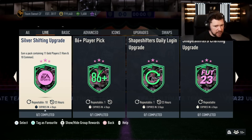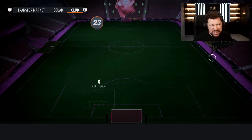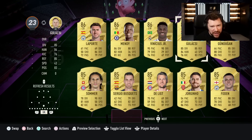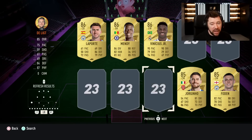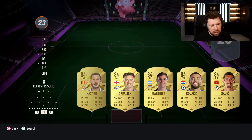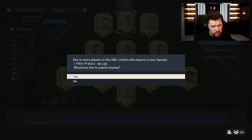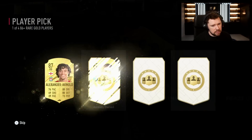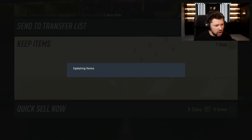We've got the silver shapeshifting upgrade back again. We've got the 86-plus player pick, repeatable once a day. An 85-rated squad — this is terrible value. Everything up until now has been good, but it is just not ever going to be worth it to dump an 85-rated squad for one player that is going to be 86-rated, unless you get one of the absolute premium players. But let's be real — you're probably going to get a load of 86s. Here's our 86-plus result. That is an IQ test and a half, that is. That's a big no.